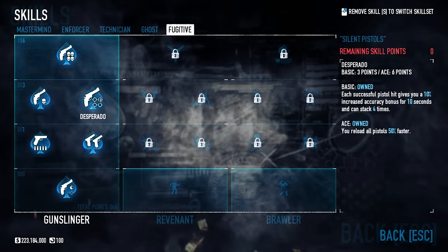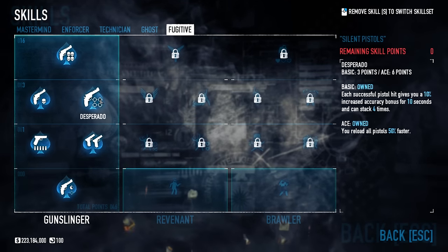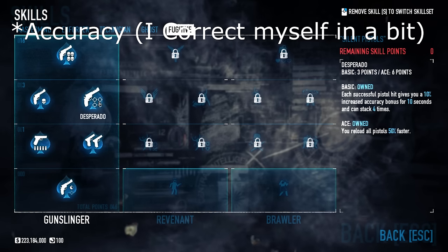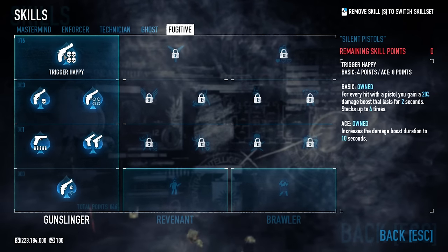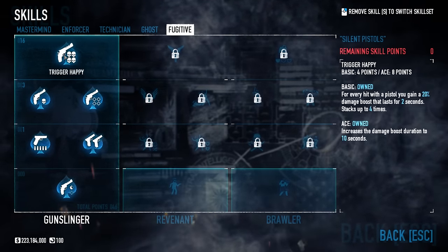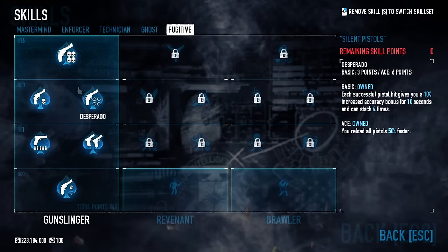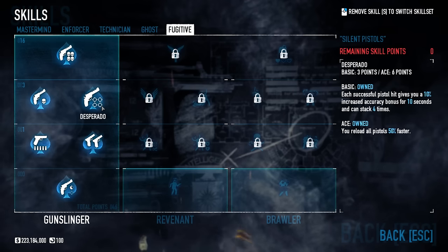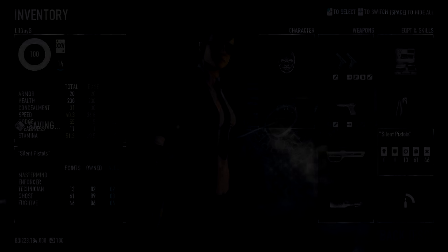One-handed talent: the base damage of all pistols is increased by 5, then an additional 10 — combined with silent killer that's really helpful. Desperado: each successful pistol hit gives you a 10% accuracy bonus for 10 seconds, stacking up to four times. If you have good aim you can stack this up and it increases damage — great for things like bulldozers; the more you're hitting it the more damage it does. Trigger happy: every pistol hit gives a plus 20 damage boost lasting 2 seconds, stacking up to four times, with the ace version extending duration to 10 seconds. So desperado gives you the accuracy bonus and trigger happy gives you the damage boost — both very important.